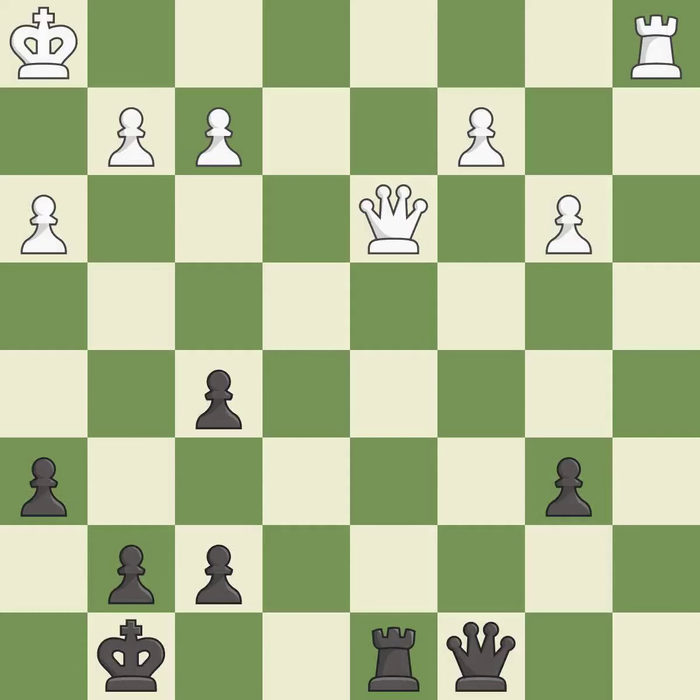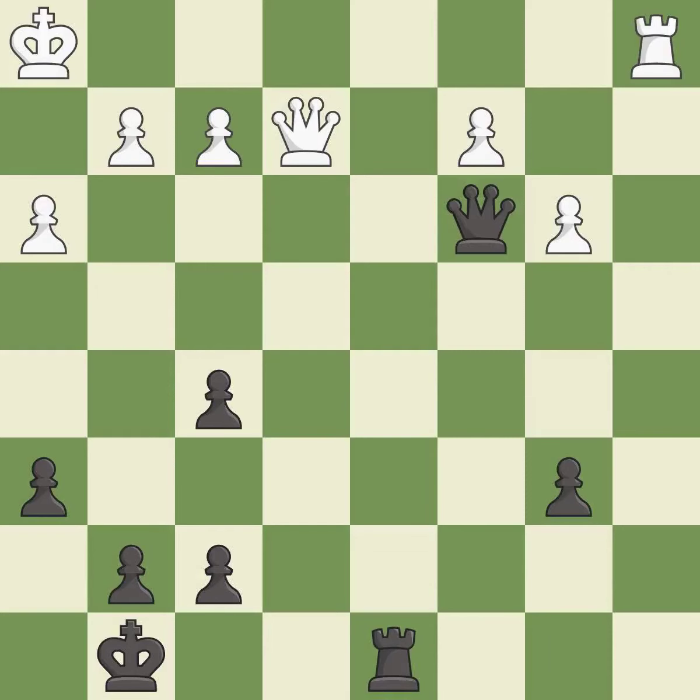The queen is placed on a safer square. This offers an equal trade of pieces. The rook moves to a safer square. This protects the attacked pawn.